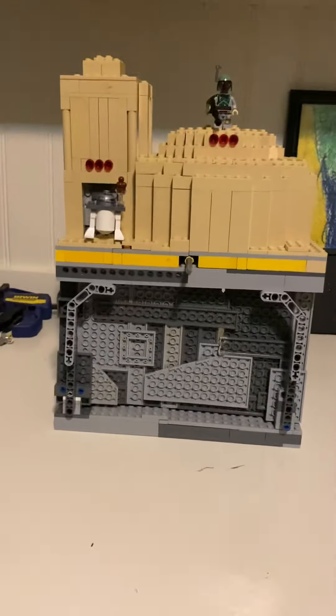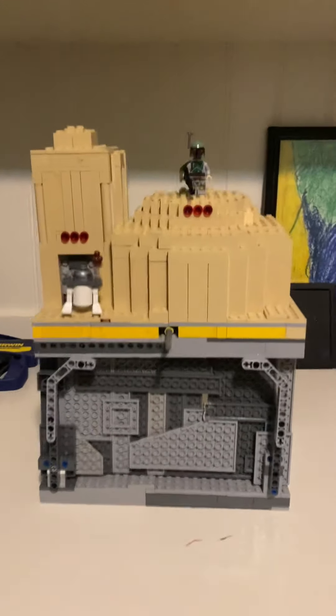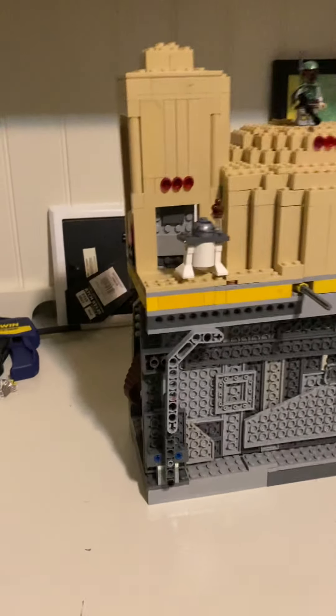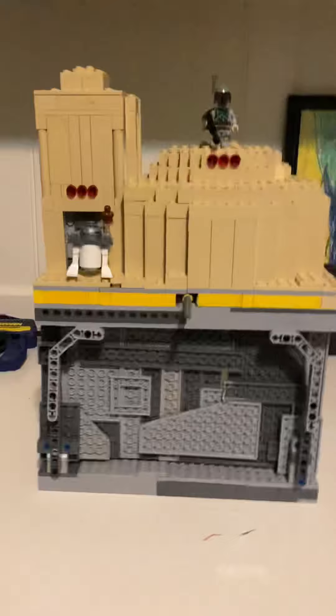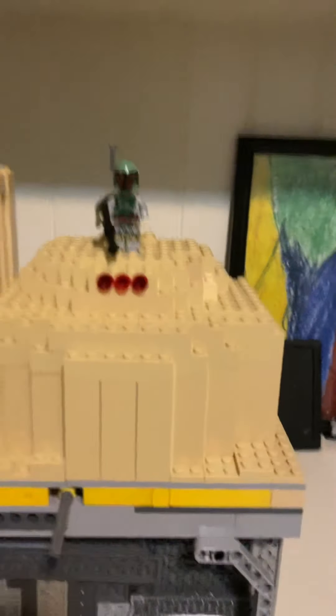Hello, this is Pro360 with my newest MOC. This is Jabba the Hutt's Palace. It's custom built, and I use zero sets in it, and I don't even have a Lego Jabba, so it's actually kind of interesting to see what I use for a Lego Jabba.